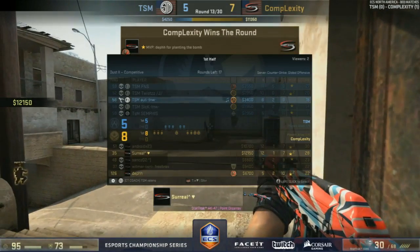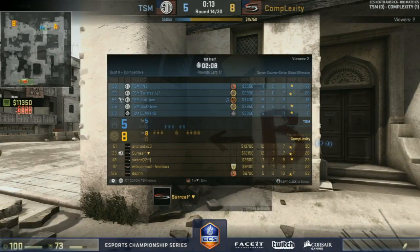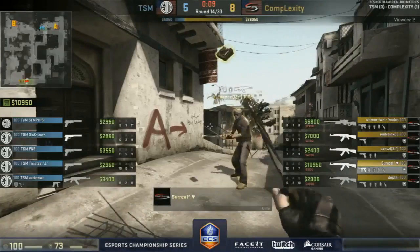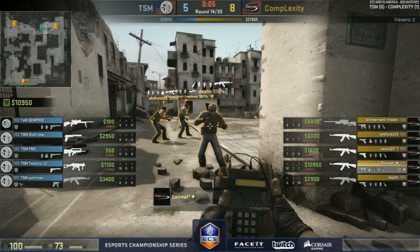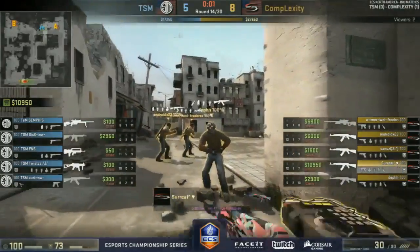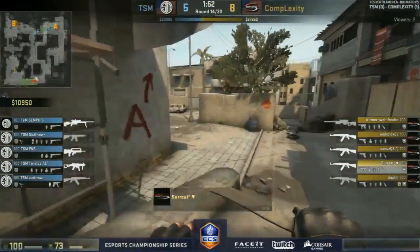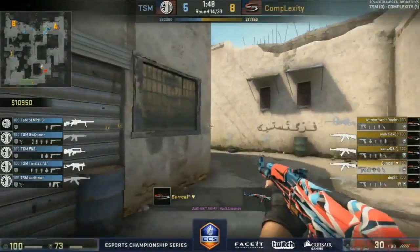Yeah it's 100-100, 126 confirmed — still the same. Five-ten obviously struggling but still winning rounds. Four in a row now for Complexity — they've won the half and the money's still pretty bad for TSM. They'll be forcing into this day. Going to the next round with 3400 dollars — they have maximum loss bonus pretty much. Let's see if they can do anything with the Famas, UMP, Scout and AK.